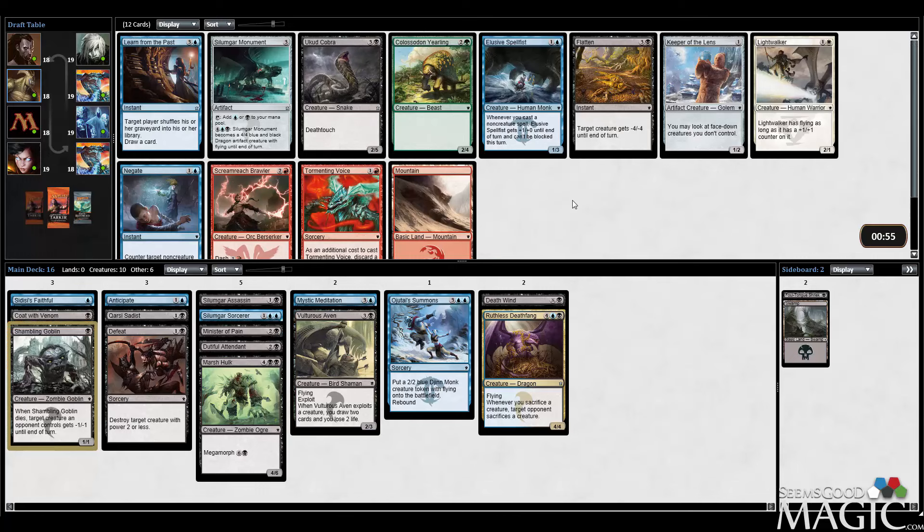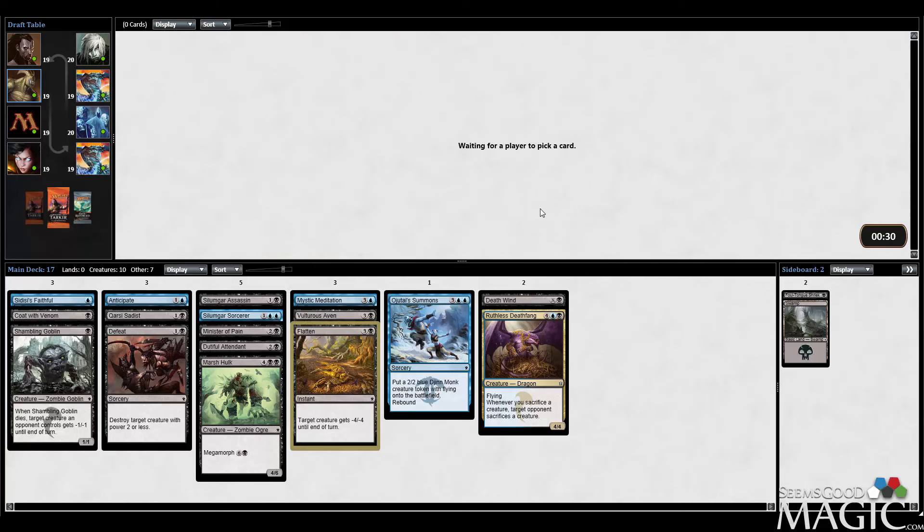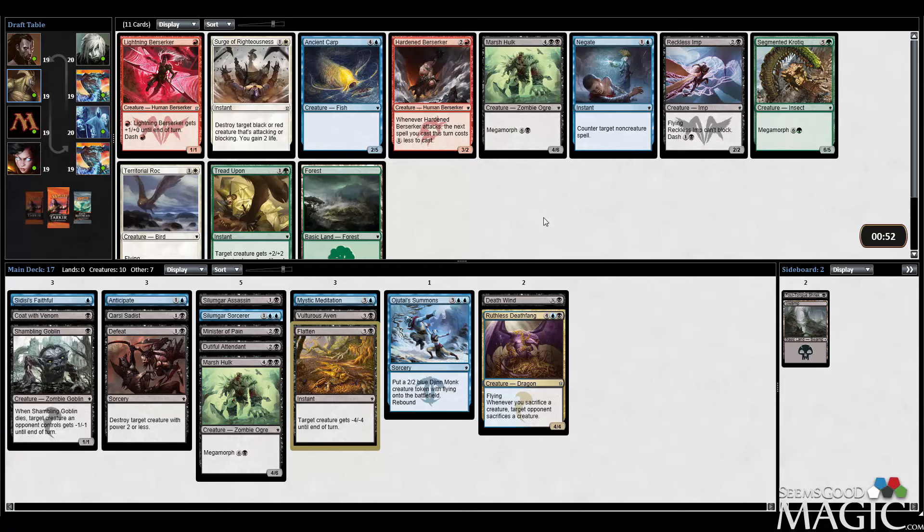Cobra here is insane. Unfortunately it's in the same pack as Flatten. There's also Spell Fist and Monument. Essentially this is the pack that had everything we want in it. I can't really justify passing a Flatten as much as I love the Cobra — I really do think Cobra is an excellent card. But Flatten being instant speed removal is just too good to pass up.